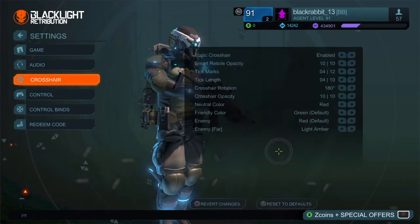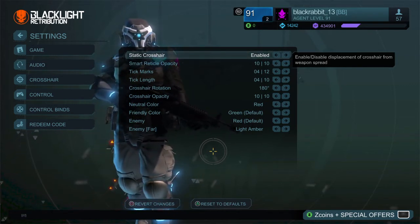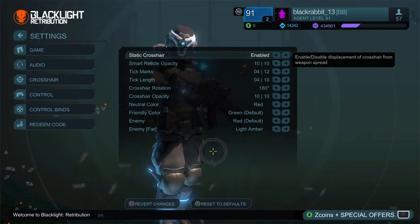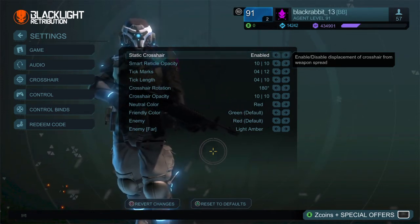Then go to your crosshair settings. I like these crosshair settings — it's the best crosshair setting in my opinion. Try it out. You'll get a small red dot in the middle of your screen; it's quite precise. You'll be able to no-scope people — you don't even need to use a scope with this crosshair.